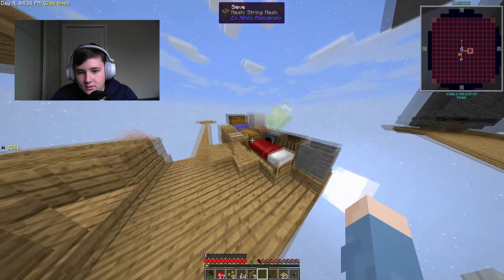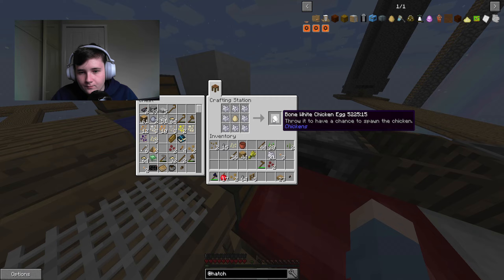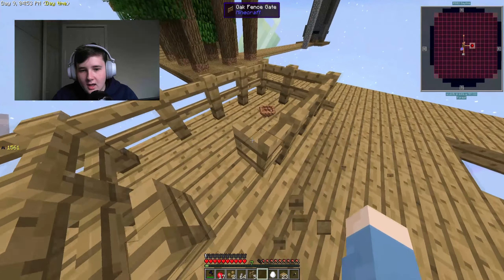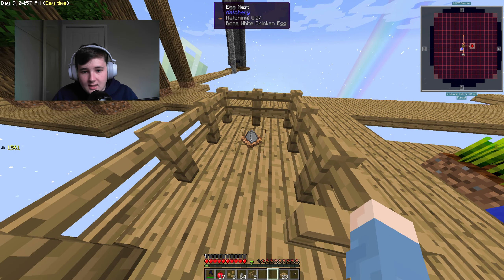We need a bone egg, so let's surround this egg with bone meal. For this one you have to throw it — if I'm remembering correctly — or put it in an egg's nest. It's hatching, so now we just have to leave this.